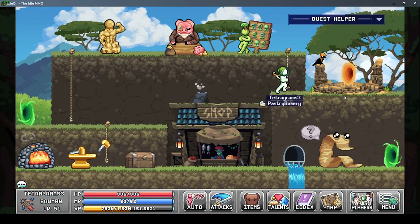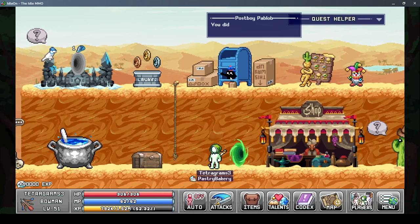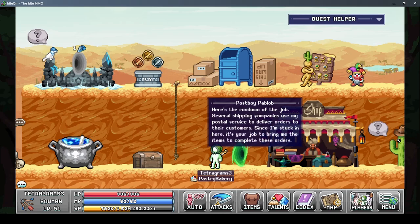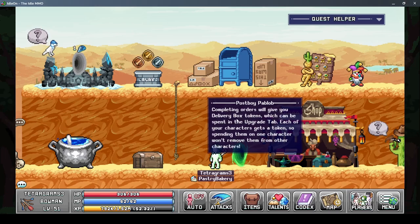Alright, let's turn in these boxes and unlock our post office. We talk to this mailbox. 'You did exactly what I told you to do - I like that, you're hired. Here's a rundown of the job: some shipping companies use my postal service to deliver orders to your customers. Since I'm stuck in here, it's your job to bring me the items to complete these orders. Completing orders gives you delivery box tokens which can be spent in the upgrade tab.'